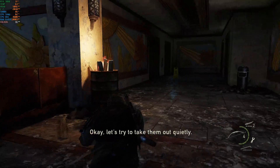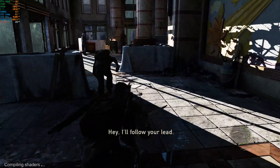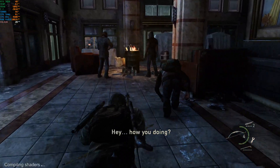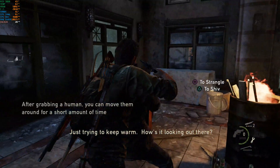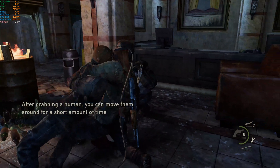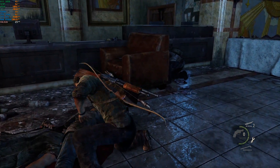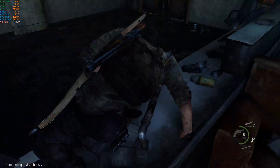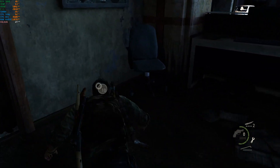In-game: "Okay, okay. Let's try to take him out quietly. I'll follow your lead. All right. Hey, how you doing? Just trying to keep warm. How's it looking out there?" Let's just do some intensive gameplay here — test out the system.